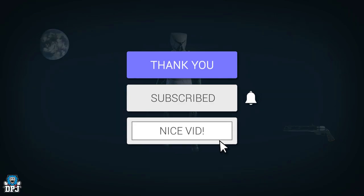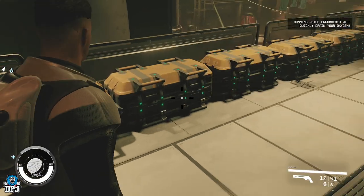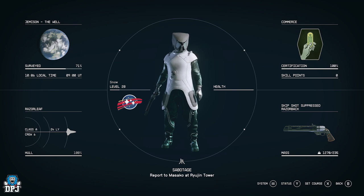Let's have a look at my mass right now — 181. This is going to be a lot to deal with, but we're going to do it. Now my mass is a massive 1270.